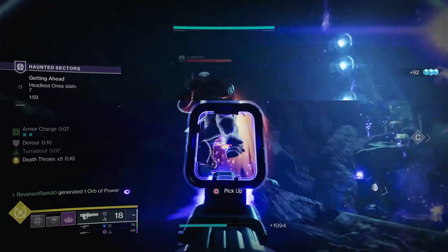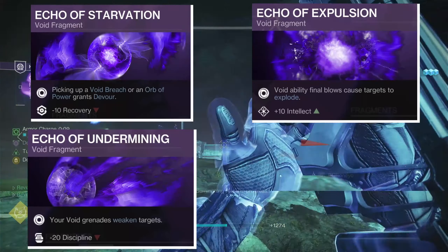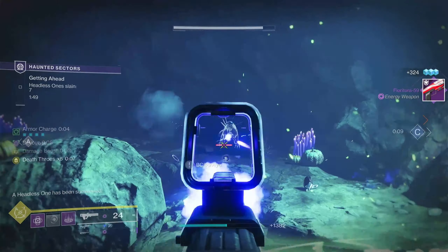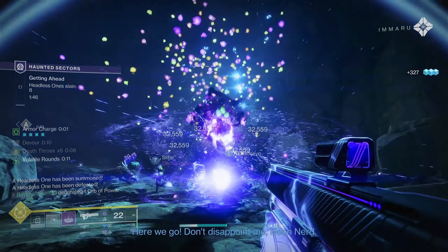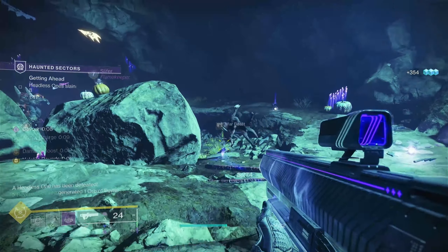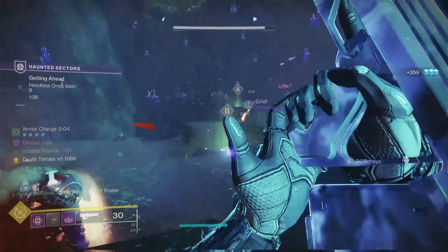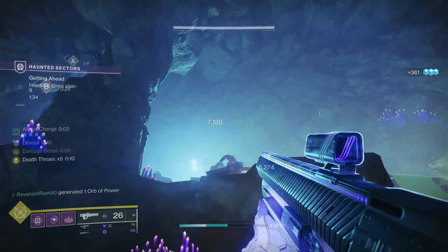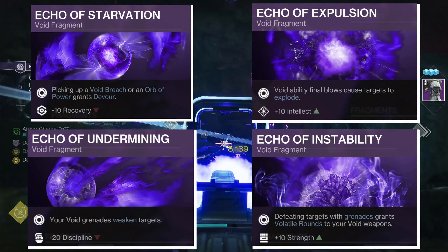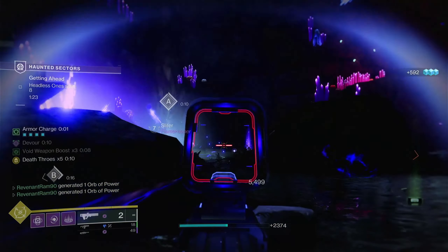Echo of Undermining: your void grenades weaken targets, with a -22 to Discipline. The Discipline hit is a bit much, but because Verity's Brow gives us all those benefits to grenade recharge rate, it won't matter at all. This also gives our grenades extra utility against large targets and a chance to take them out in one grenade. Finally, Echo of Instability: defeating targets with grenades grants volatile rounds to your void weapons, with a +10 to Strength. Now any weapon we have will get volatile rounds from a grenade defeat, turning them into anti-barrier weapons.